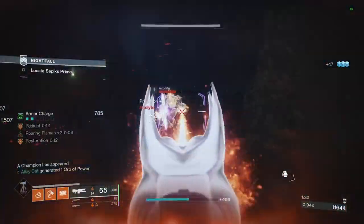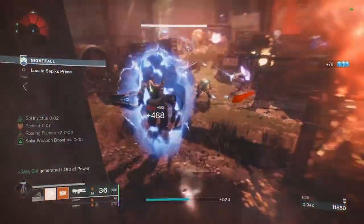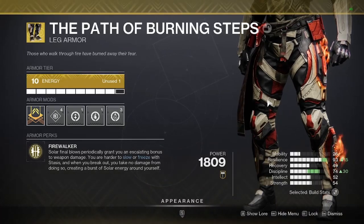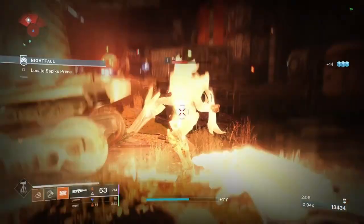This allows for surging your kinetic weapon slot in addition to your solar weapons, or running utility mods to help grind out your build. It also stacks with Radiant, which is very easy to get and maintain on any solar subclass, but especially Titan. Its secondary exotic effect is to make you more resistant to stasis effects, which is only useful in very niche situations in PvE and PvP.